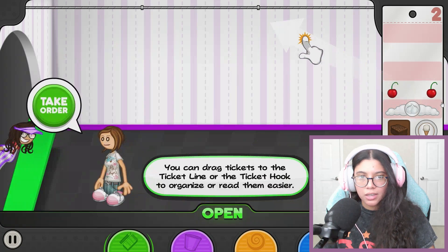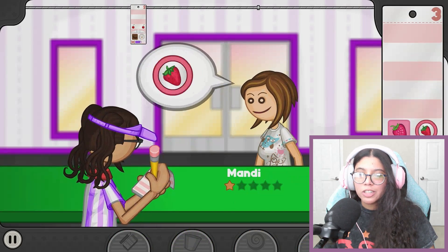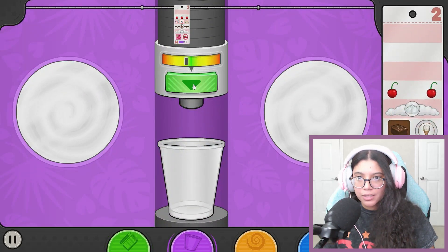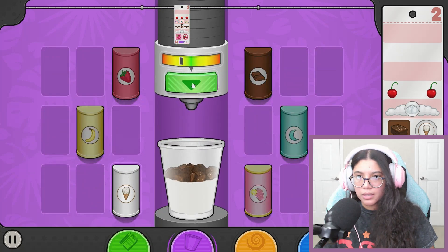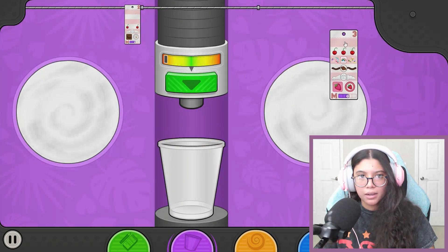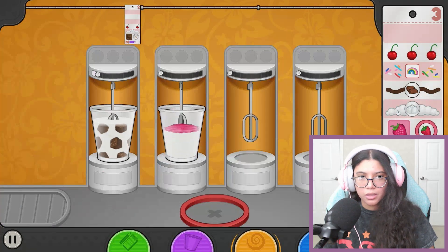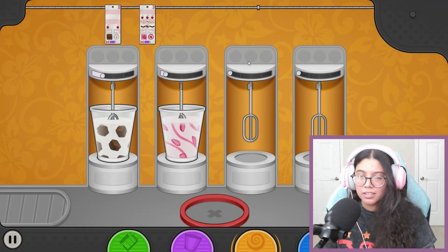Oh, there's more people! Hi, I didn't know there were more people. Small order - you can drag a ticket to the ticket line with a ticket hook to organize and read them better. Let's get yours as well. Hey Mandy - returning customer! Girl, how you doing? It's been a while - well, it's been since yesterday. Let's get this - we want chocolate. They're both medium. Anyone else? Nope.